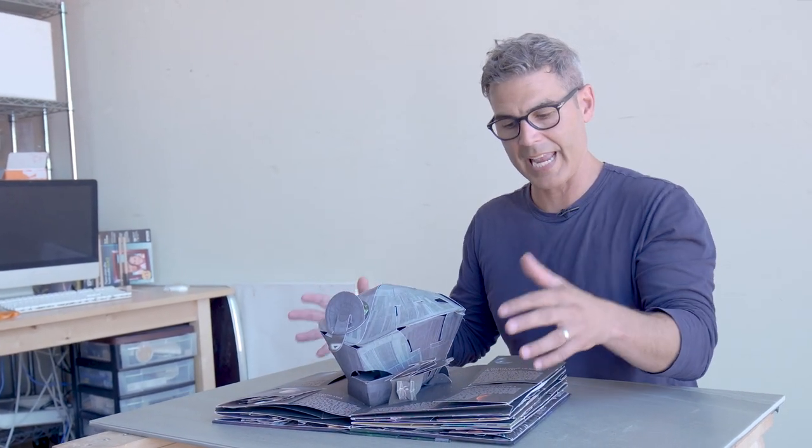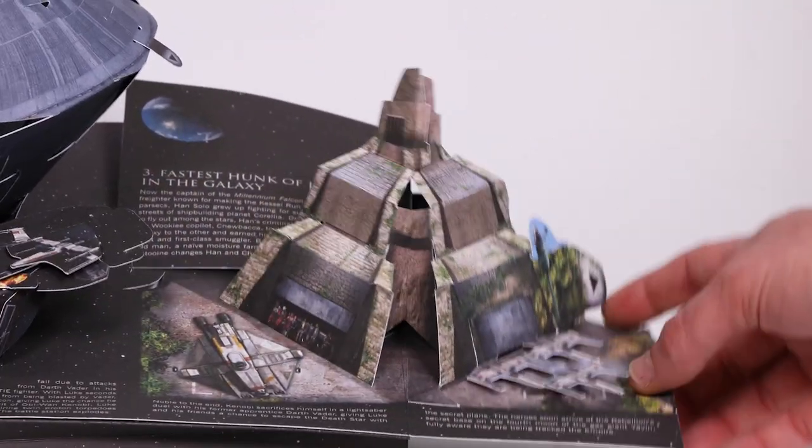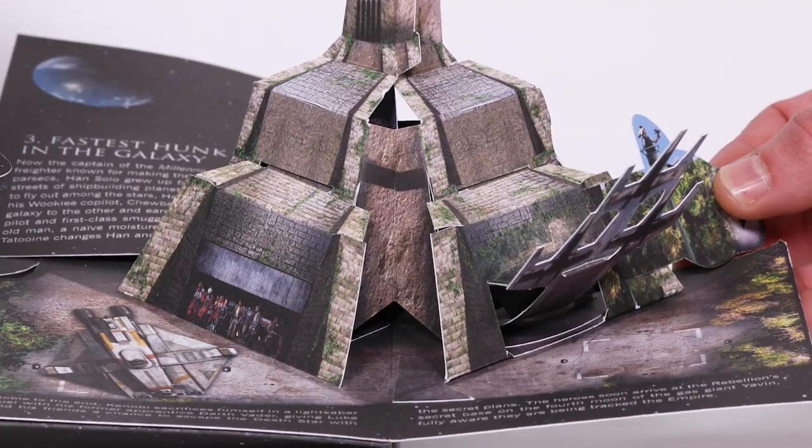The last pop-up is the Rebellion's last stand on Yavin 4. This is the Rebel Alliance headquarters on Yavin 4. You can actually see where they're preparing to go attack the Death Star — they're looking over the Death Star plans. You can pull a tab and send off a squadron of X-Wings.